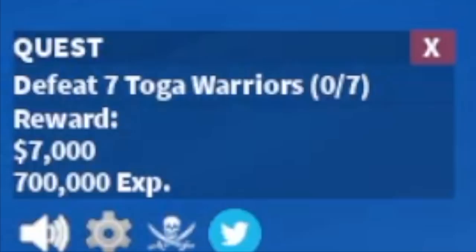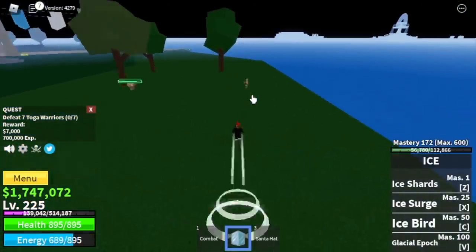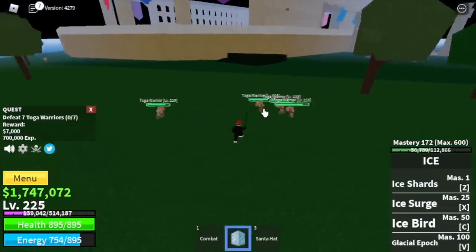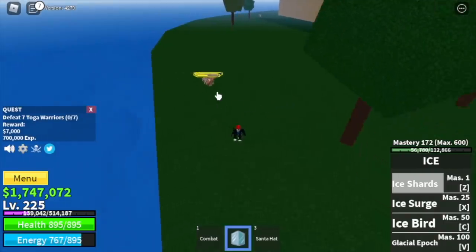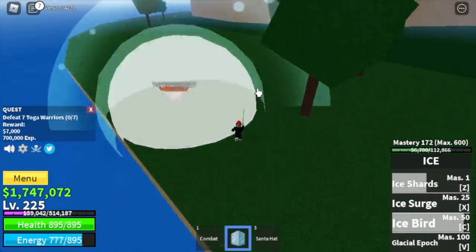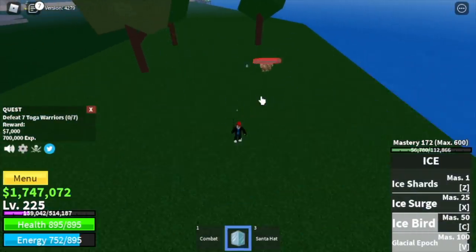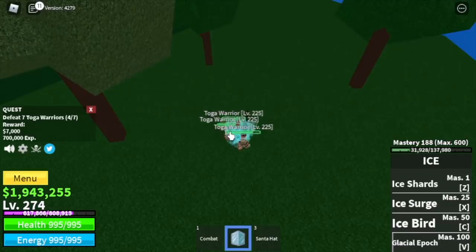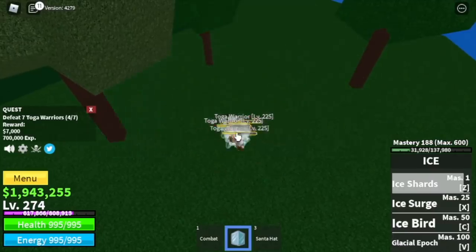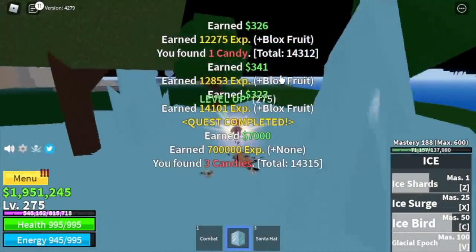Next up: Coliseum at 225. We're gonna start here with the Toga Warriors — you need to defeat 7, so lure 4, then after defeating them lure 3 to finish the quest. One Z skill, one Ice Bird, Ice Shards — almost dead, use your left clicks or Ice Surge. Goal here is to reach level 275. By this time you've already reached Logia effect.